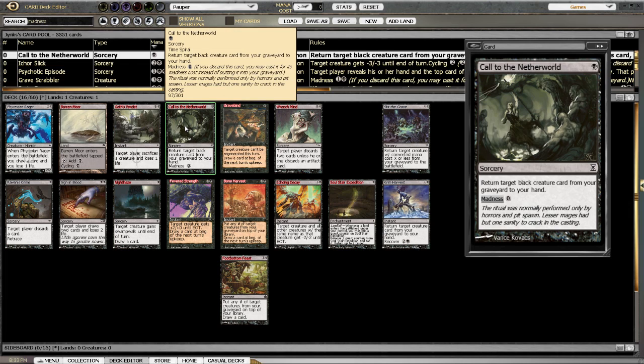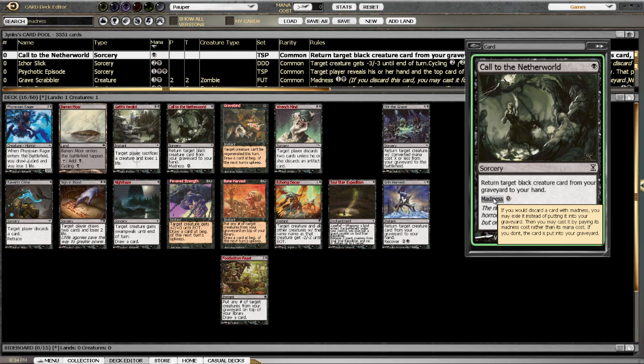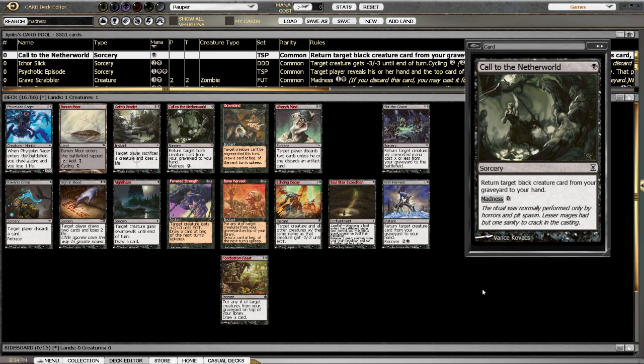This one is very interesting — return target creature card from your graveyard to your hand. So it goes into your hand, not back onto the battlefield. But the interesting thing is it has a Madness cost of zero. What Madness means is that if you have to discard this card into the graveyard, instead of discarding it you get to cast it for the Madness cost. There's quite a lot of discard decks going around in the tournament room, so if you meet someone with a discard deck you can sideboard these in. If he forces you to discard, you can actually discard this and then for zero mana get a creature back into your hand. Very, very cool.